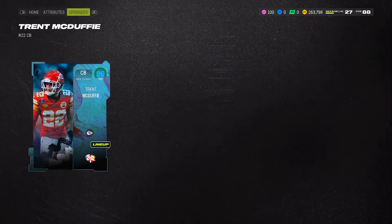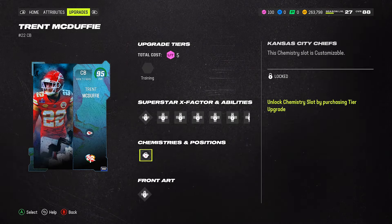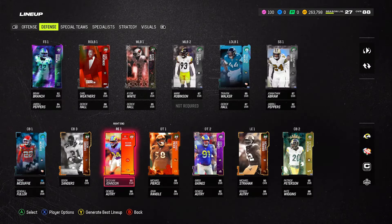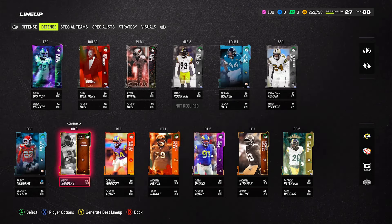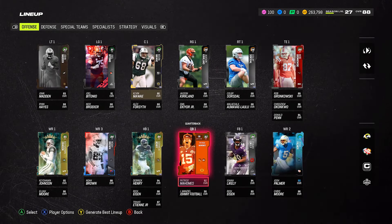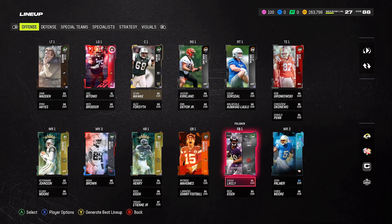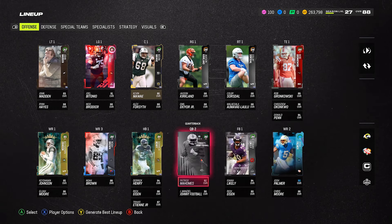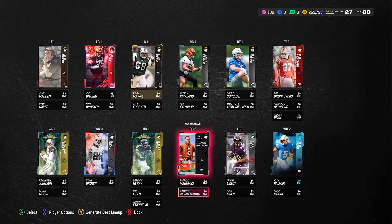This player here is from the Sugar Rush where you complete objectives and get a free 95. I might end up selling him — if you see me with 300k, that's probably what happened, since we'll end up with more cornerbacks anyway. We got the left guard and other positions covered. Patrick Mahomes and Johnny Manziel are down — I'm going to have to put the other quarterback back in.